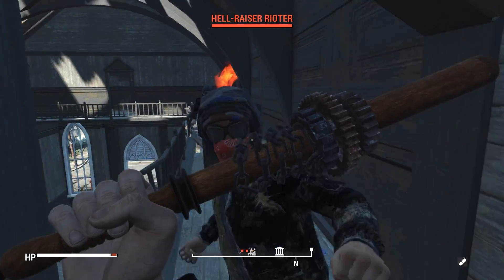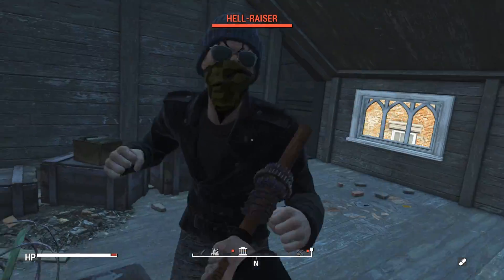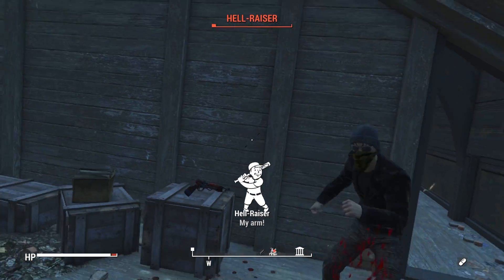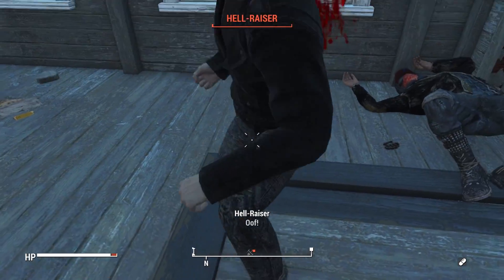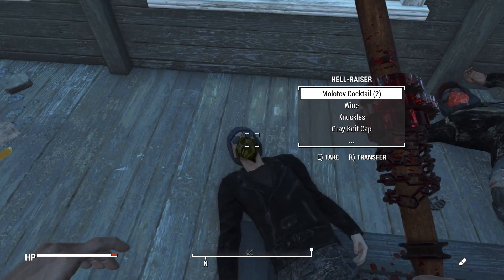So that is the Fallout London police and prisoner weapon and armor pack — a pretty nice little thing and a cool sneak peek as to what may be coming in the bigger Fallout London project. If you want to try this one out for yourself, it will be linked down in the description below. If you enjoyed the video, don't forget to drop a rating and subscribe for more videos just like this.